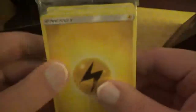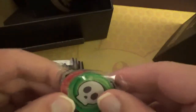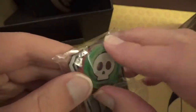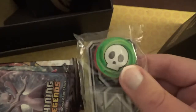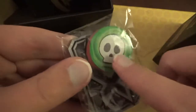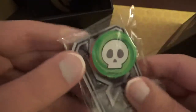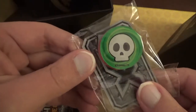These are your markers to use in the game. This one will help you figure out what condition your Pokemon is in. If your Pokemon is poisoned, you need to use the green skull marker. Right behind it is a red burn marker with a Band-Aid image — that'll be used if your Pokemon gets burned.